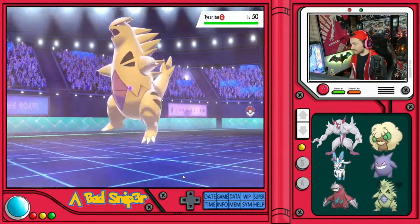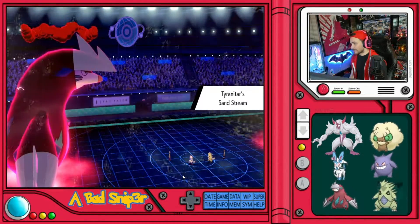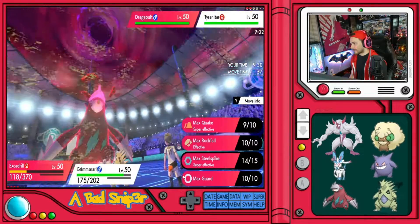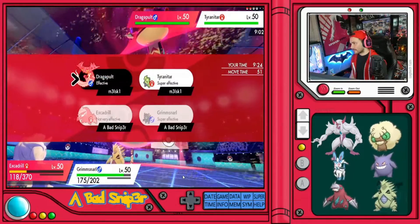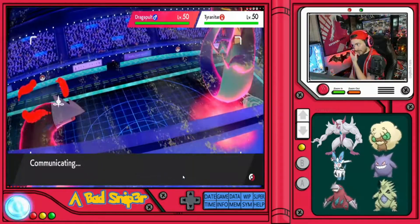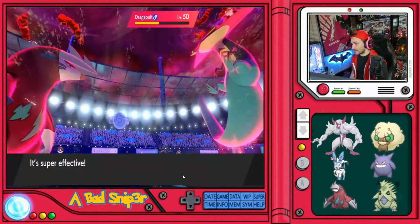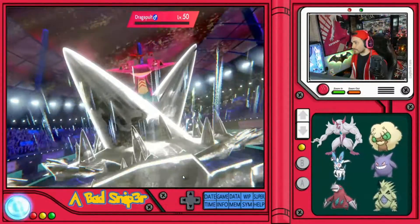Shiny Tyranitar! Sand Stream is up, so now Excadrill is faster than Dragapult. The question is what do we want to do — Max Steel Spike into Dragapult plus a Sucker Punch into Dragapult should KO it before it gets to attack. We're going to find out — it hits for maybe 50%, yeah, that's what I thought. And now Steel Spike should hit for 50% as well.